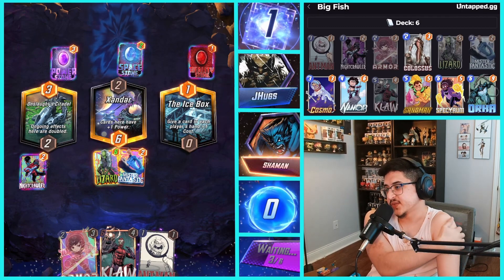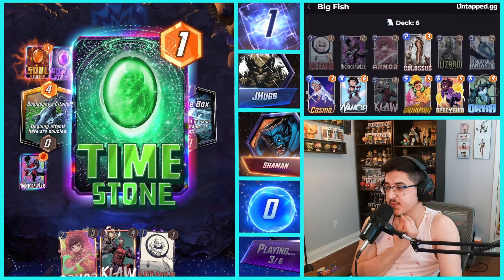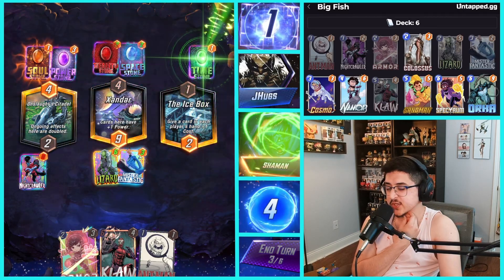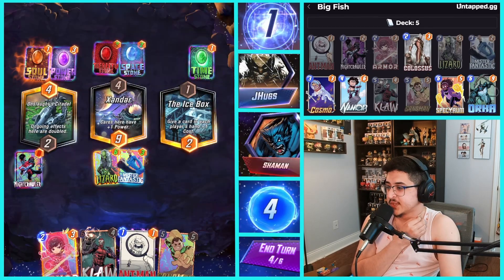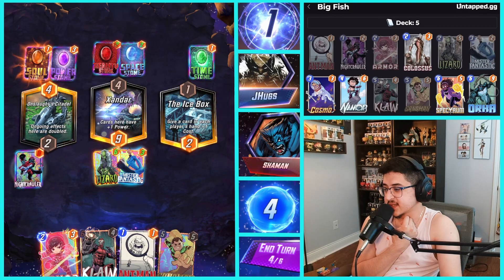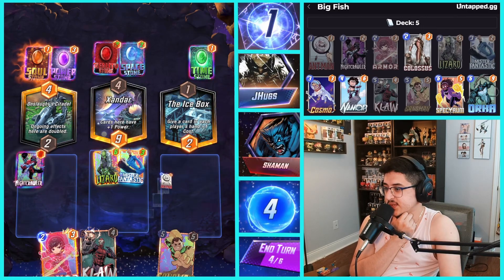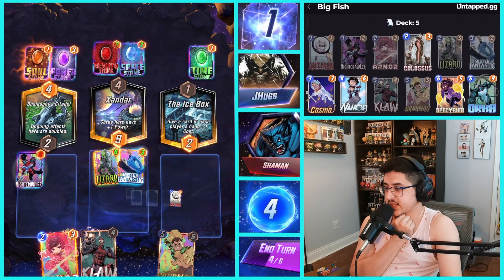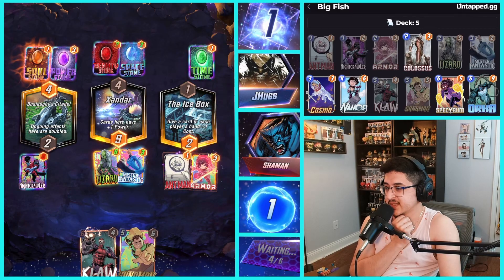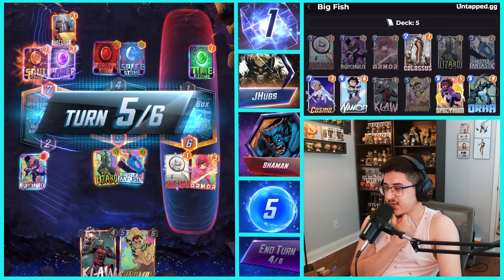We'll still play Mr. Fantastic in the middle here onto Xandar — you could play him in Onslaught Citadel, but I like playing him in the middle to get points across all three locations and help us keep priority as well. We got Soul Stone in Onslaught Citadel, which is actually going to be really bad. What we might want to do is if we draw Namor or Orca, just play it into Onslaught Citadel — the more cards we play in here, the more value the Soul Stone gets. We could also do Claw in there, though it sucks that his cost got bumped up. Drew Sandman. I want to do Ant-Man and Armor in the same lane but I don't want to fill up this lane yet — I'll throw him on the right to keep our options open.